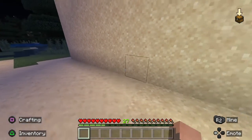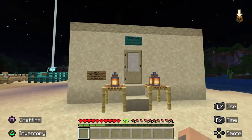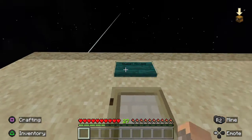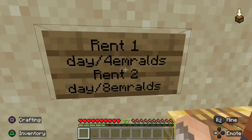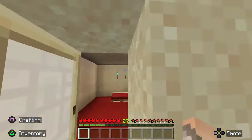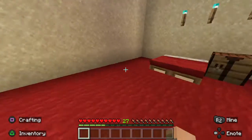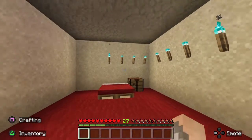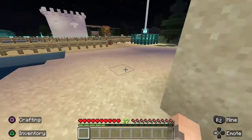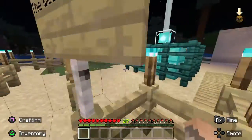Let me take you guys on a tour. Before we get into everything, this was my first house that I built on the island. It's called the guest house now. You can rent it for four emeralds for one day, and for two days it's eight emeralds. Let's go in and take a tour — it's nothing special, it was my first house.